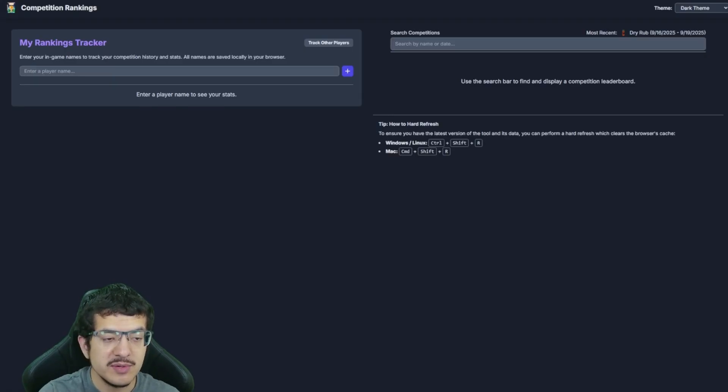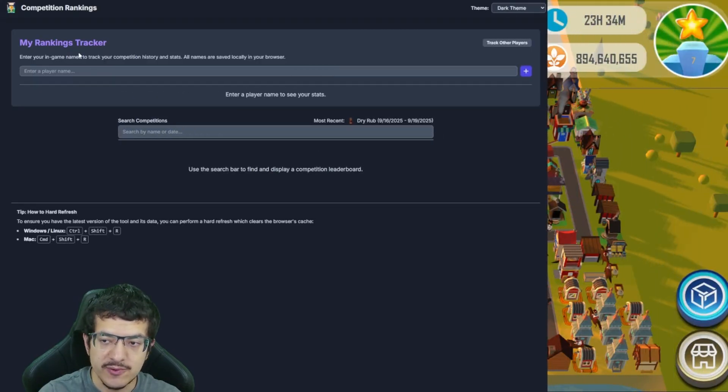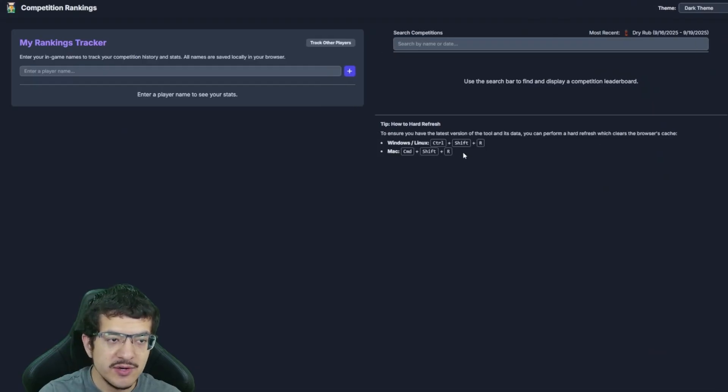When you first get on here, depending on the size of your screen, it's either going to show the My Rankings Tracker on the left side and the Search Competition section on the right side, or if your screen is too small it'll show a stacked layout — the My Rankings Tracker on top and the Search Competitions section below.